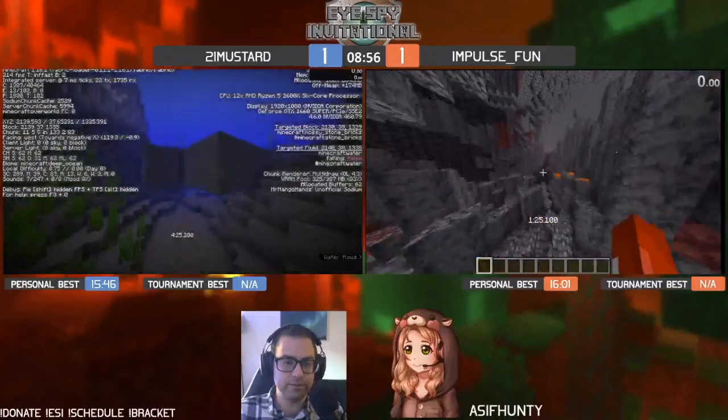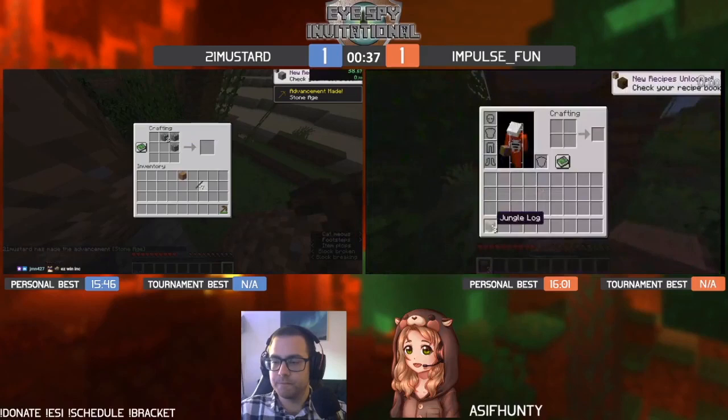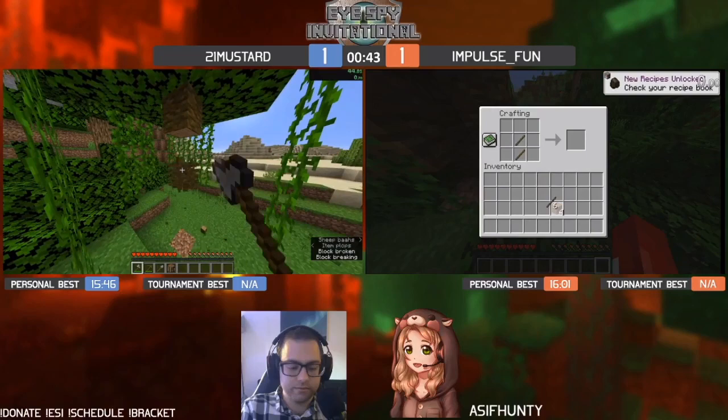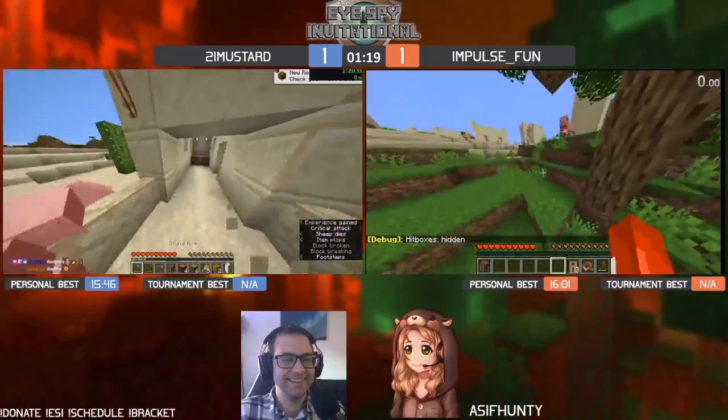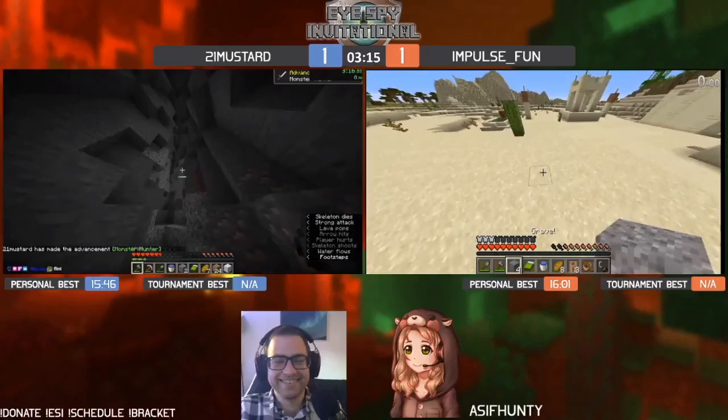I always like the ocean exposed because then you don't have to worry about the Y-level of your exit portal. Basalt deltas are notorious for being garbage when trying to get to a low Y-level, so you can just approximate it. Mustard is going to make his tools but probably not a pick — just going to use it to dig down. Mustard getting those two hay bales and that one sheep; Impulse passing by some pigs too. Two hay bales, three pigs — that's easy.